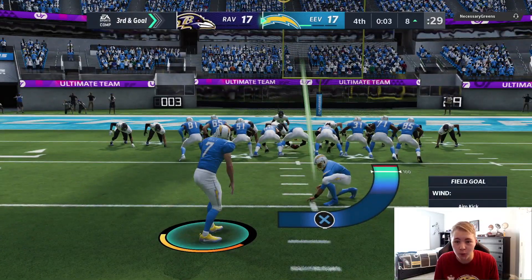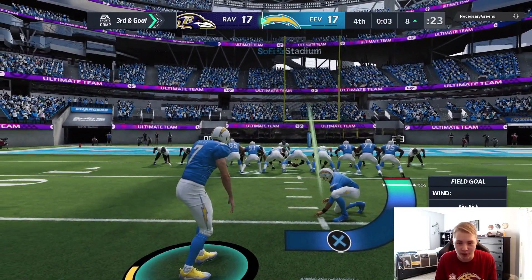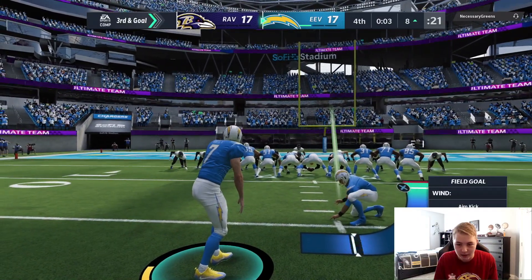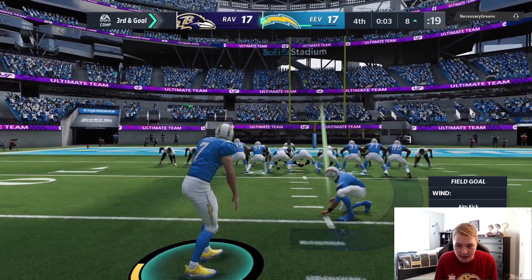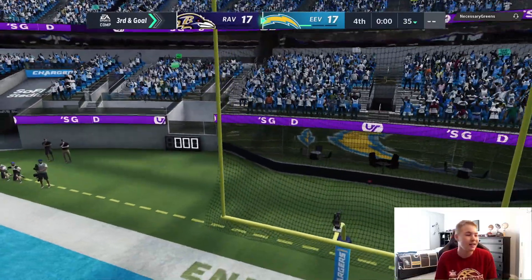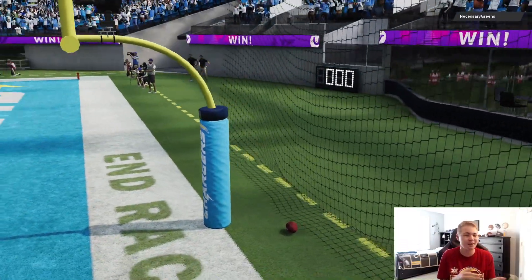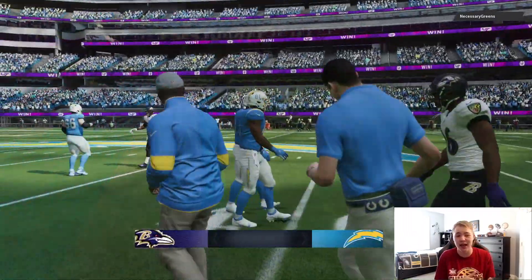Three seconds to go, we are set up from the opponent's 8 yard line. Gonna let it sit for a bit because we had a little lag spike. Here we go boys — can we get a game winner? That should be right down the middle — Harrison Butker puts it right down the seam for a big time W!